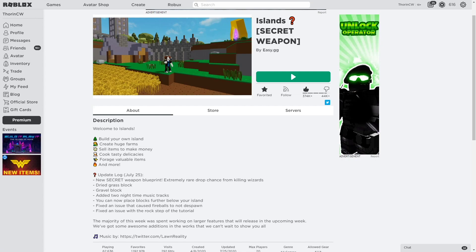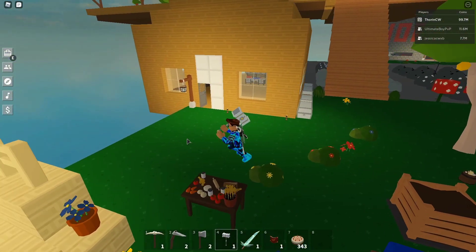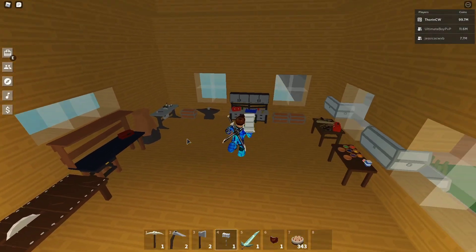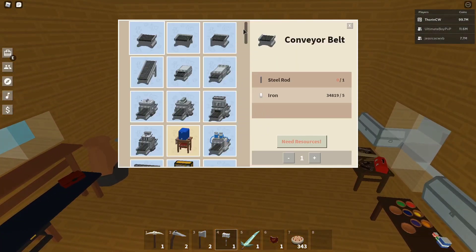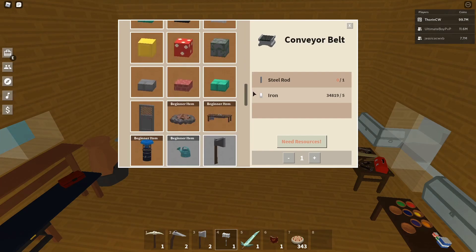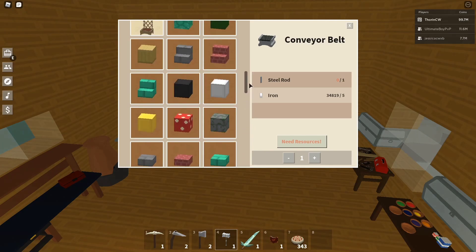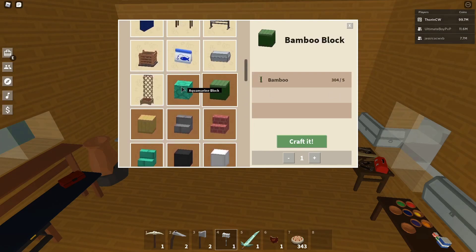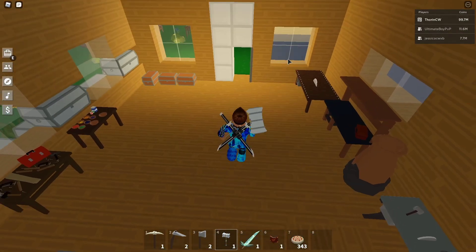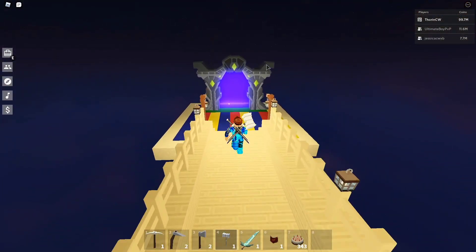They've released the dry grass block and gravel block. Before we go and try to get this new secret blueprint, let's see if they've released those blocks in the crafting menu - if not, we'll have a look at the vendor. I can't see anything in there for that, so possibly it's a vendor purchase only, so we'll go and have a look at that.